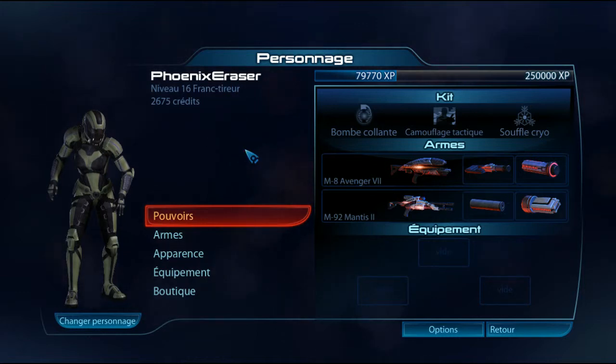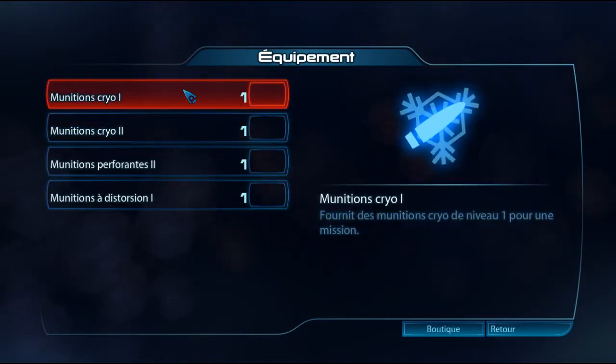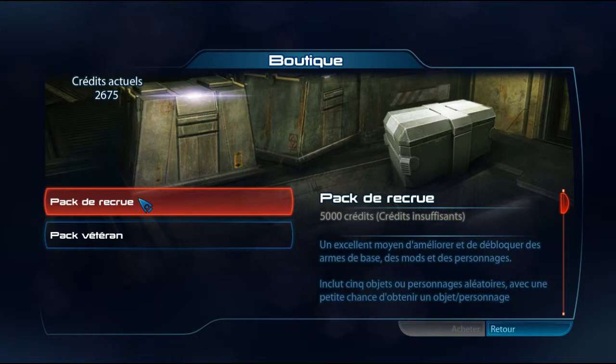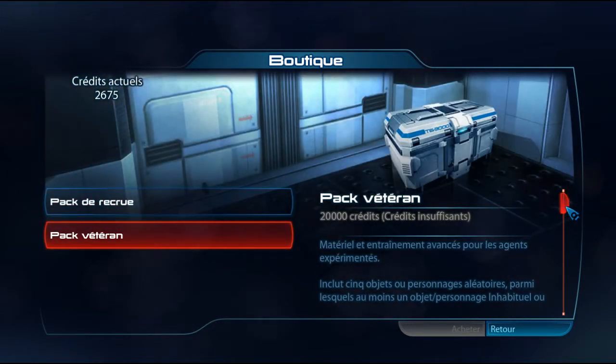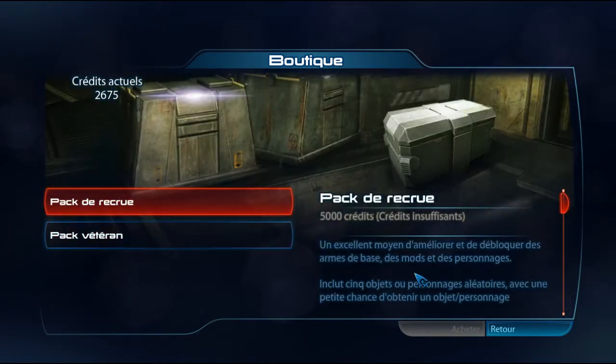There is also an equipment mode where you unlock things. You click on Mission Cryo, etc. That's when you buy from the shop with your credits. There are three packs at the start — the starter pack gives you weapons, skins and so on if you're lucky. Each of the two packs has roughly the same content, except the second pack gives you much better chances of getting unusual items — equipment, sometimes XP for certain classes, and character skins.